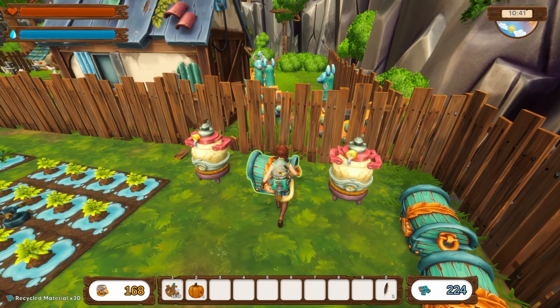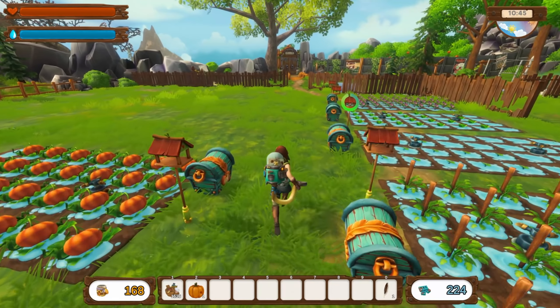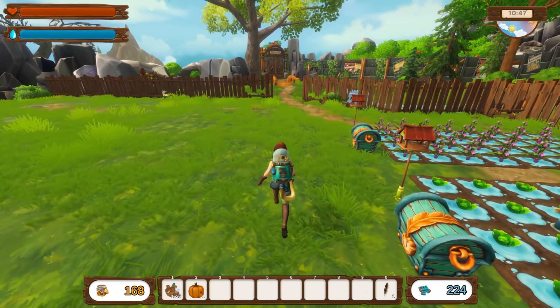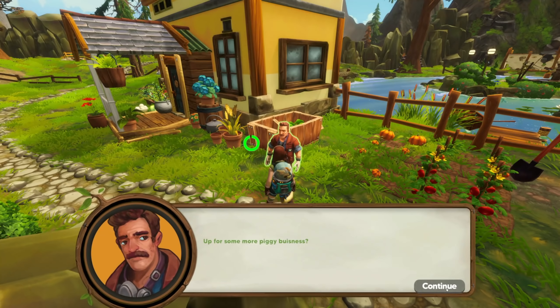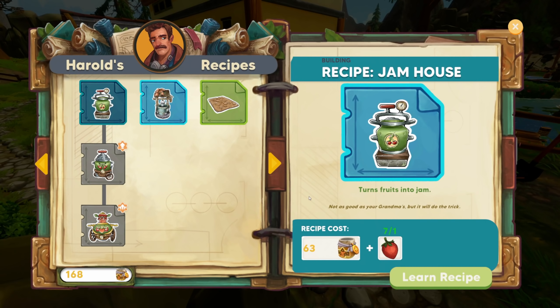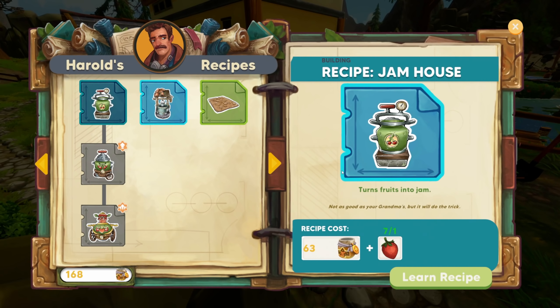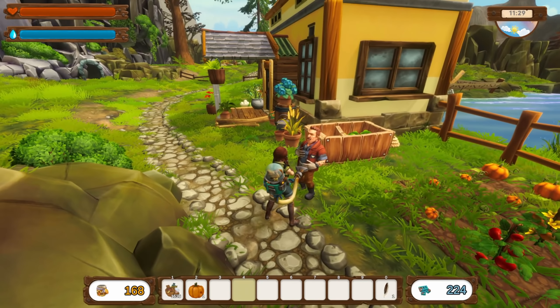Let's just take the truffles just in case. Let's go see what we need for the jam maker. Looking at the shop - oh, it was just seven strawberry for the mayo maker. The jam house might give us more prepared meals though, so let's go with that because that might actually benefit us more than anything.